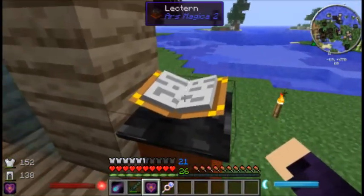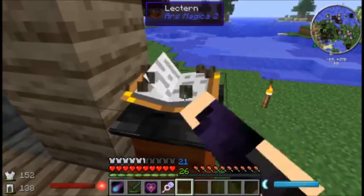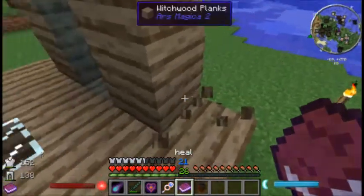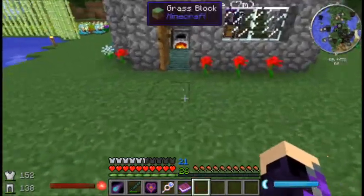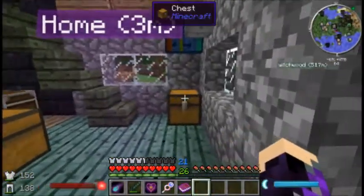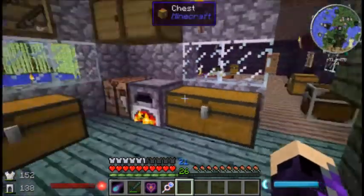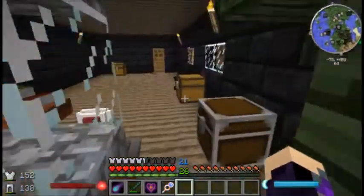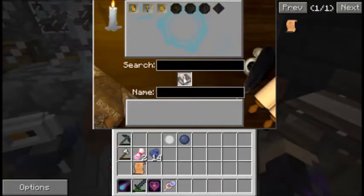We can go ahead and get the book back — oops, didn't mean to get the lectern too. Put the lectern back down and store our book back on the bookshelf, because we're all done with that. Of course, now we need to make our self-defense spell, which is our fire projectile. We need to get another book and quill to do that.